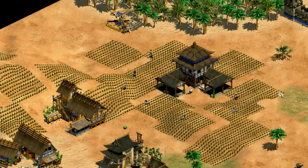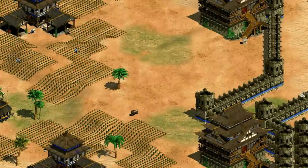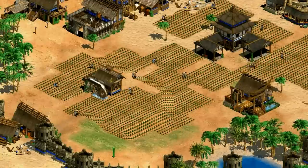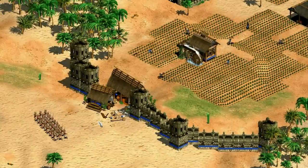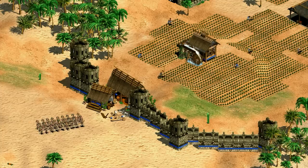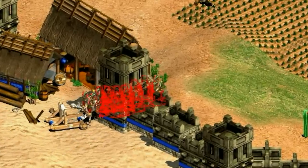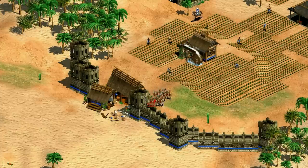Hey guys, Spirit of the Law here. You know that glorious feeling when you've done a great job walling your base? When cavalry raids don't scare you, and even archers at the door don't really scare you if you're far enough back from it. It's like being in the womb again. You feel a certain peace knowing that you're completely safe... Today's video is all about those invisible holes in your wall, when they happen, and a bit about how you can reduce how often it happens. Let's check it out.